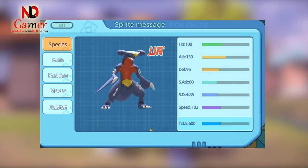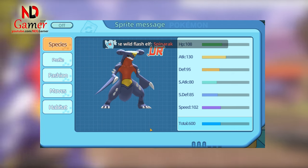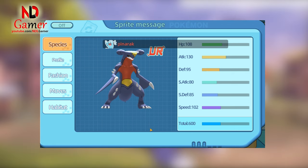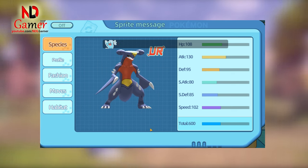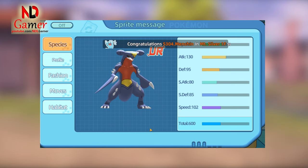However, Garchomp's real strength lies in its attack stat, which stands at 130, enough to place it among the top attackers in the pseudo-legendary group. With speed at 102 and attack at 130, having Garchomp in your team makes clearing the game feel effortless.